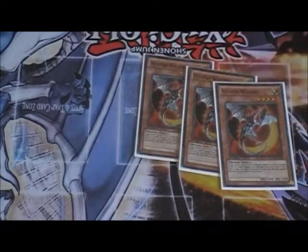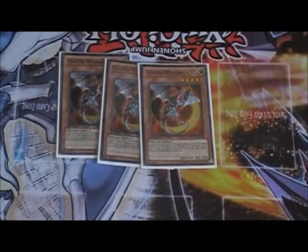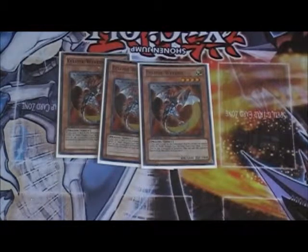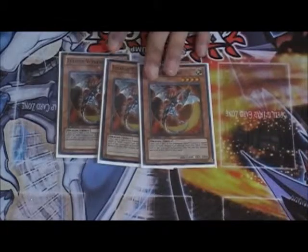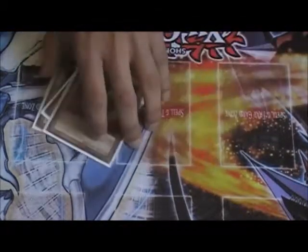I play three Eclipse Wyvern, which might seem bad to some people, but the utility it provides when comboed with Dark Flare and other cards is just amazing. It lets you banish from the graveyard, lets you search out your dragon targets, and it's still a Light Dragon so you can Xyz with it pretty easy. If he's dead, you can always pitch him for Light Pulsar, summon a Chaos Monster, and get your consistency. You never want to mess up the consistency of the deck.